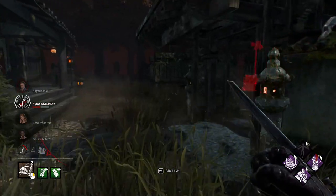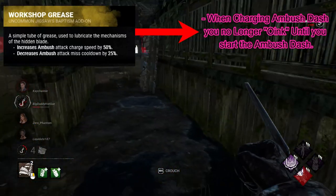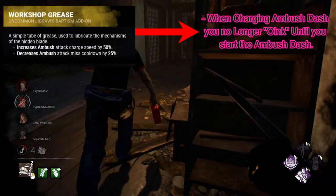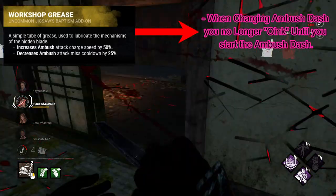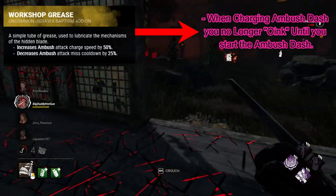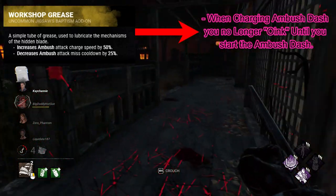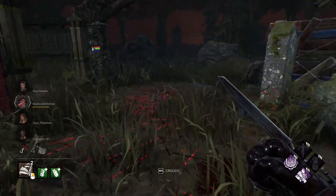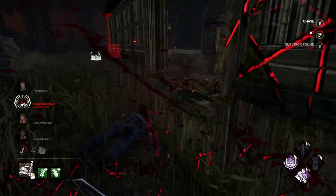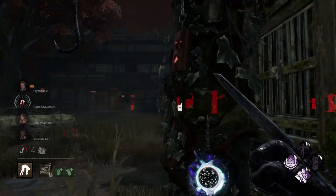One of the new add-ons is Workshop Grease. When you charge an ambush dash, you no longer oink until you have actually started the dash. Normally, around 50% charge, you alert survivors nearby with a roar — I'm calling it an oink because it's cute and on brand. With this add-on, the oink only comes out once you've finalized your decision to dash. This is an uncommon tier add-on and it really helps the Pig because survivors won't know you're coming until it's too late. Characters like Wraith already have something similar as a common add-on, so giving this to a stealth killer that can't really use their stealth actually helps a lot.